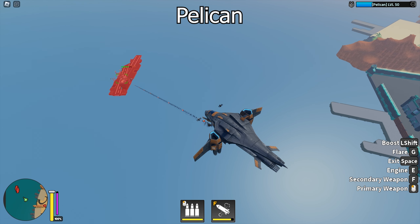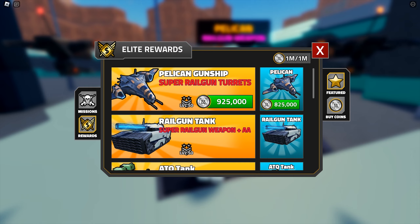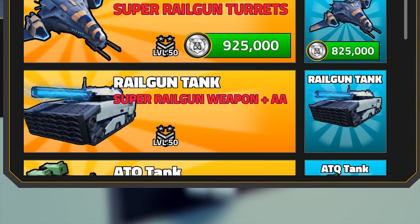This is the Pelican, a new Elite Shop vehicle. I have no idea why they chose to remove the Infinity Car first — the Real Gun Tank came out much earlier and they chose to keep the Real Gun Tank.